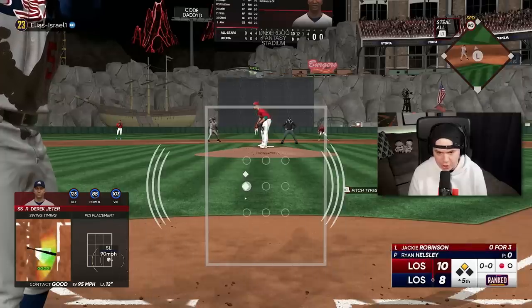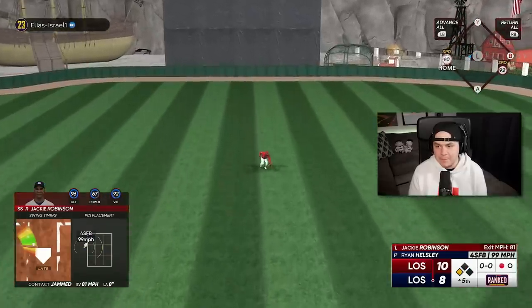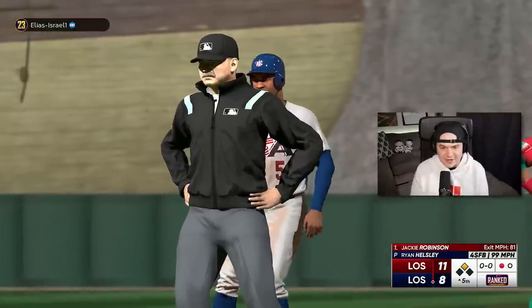Jackie is still 0-4. Not anymore — Jackie Robinson with a big swing and I'm going to send him home. I'm going to try to score him and take second base. Finally, Jackie comes up in the clutch.